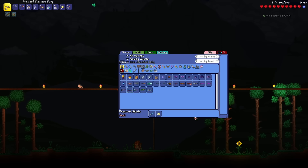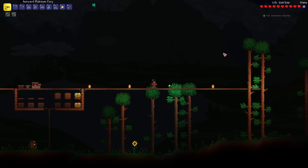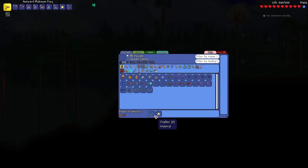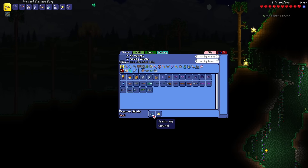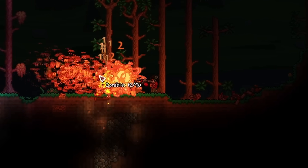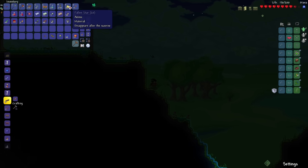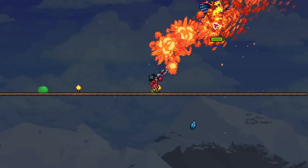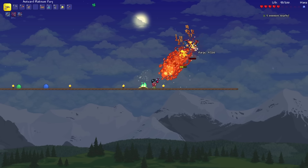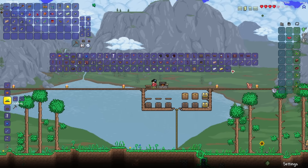The next Flamethrower I'll be crafting is going to be the Skyburner. It is nighttime, so I'm going to take this time to collect as many Fallen Stars as possible, and then head up to the skies to kill some Harpies for their Feathers. This Flamethrower is a bit weak, but it sure is satisfying. That's 20 Fallen Stars. One more Feather to go — there we go, that's enough. Let's craft the Skyburner.